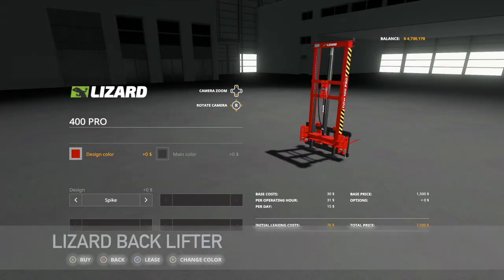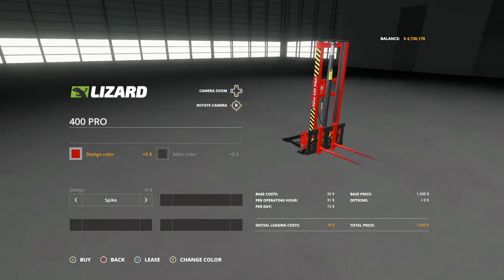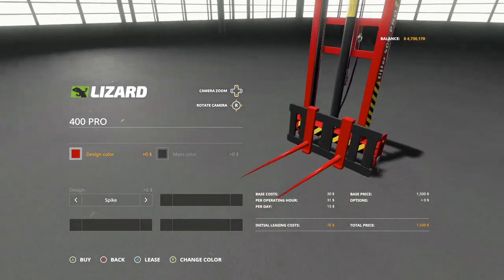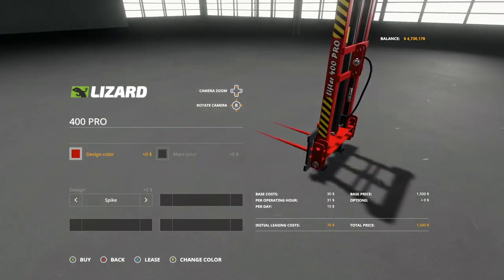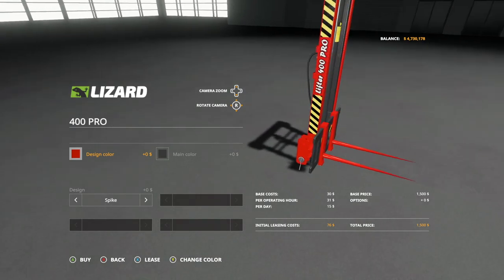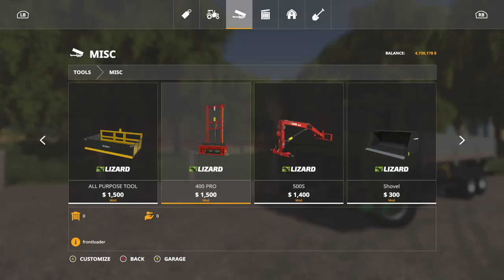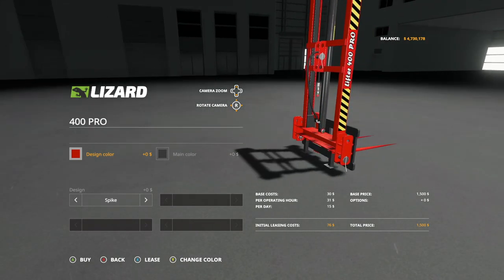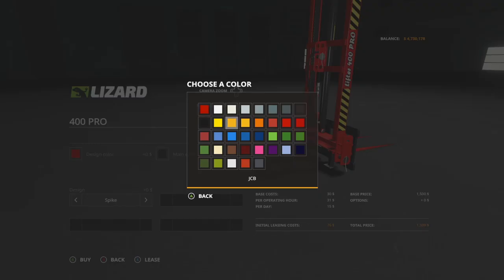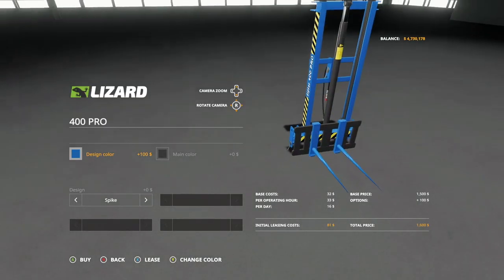First up today, new mods for all platforms: we have the Lizard Back Lifter, aka the Lizard 400 Pro. This is suitable for loading various loads on higher objects or trailers. With it you can move bales, pallets, or simply select an attacher to which you can connect a front loader connection. Brand: Lizard, category: miscellaneous. Base price is going to be $1500.